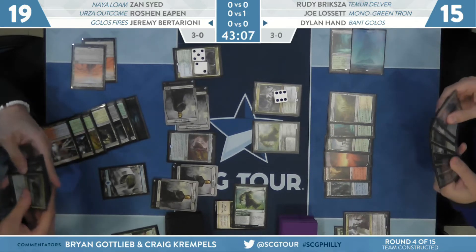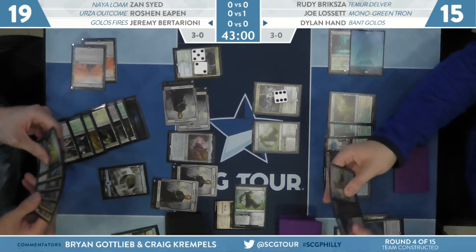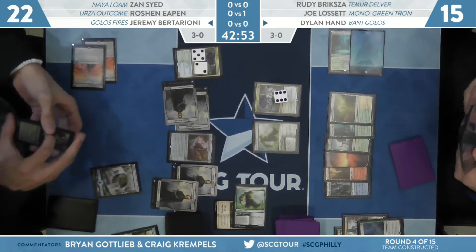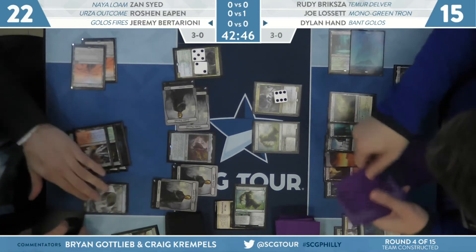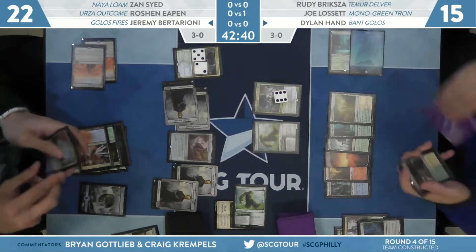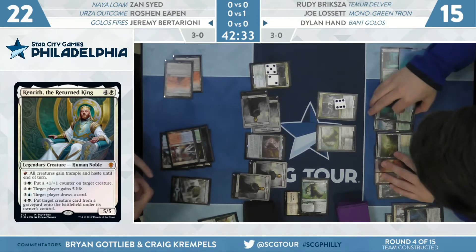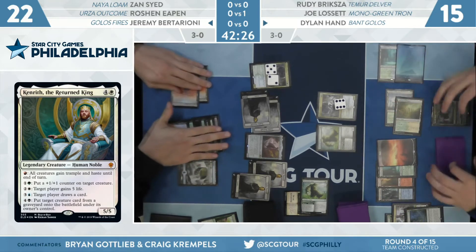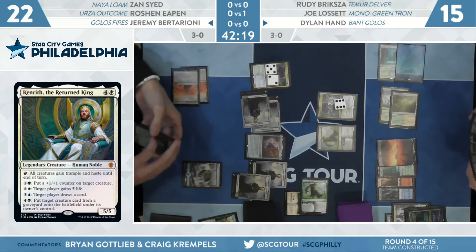If you have a deep-seated fear of zombies, maybe you had a bad zombie experience once — most zombie experiences are bad zombie experiences. Dylan goes ahead and resolves Once Upon a Time. Here's Kenrith for Dylan — a nice little grab. See if we can leverage that card. He's got another Giant off on Adventure as well.